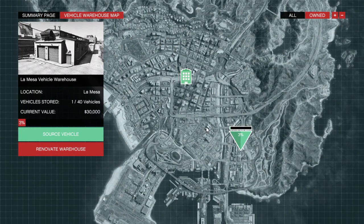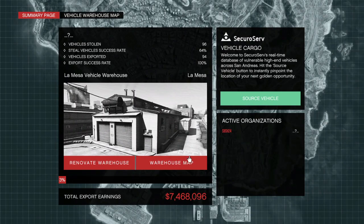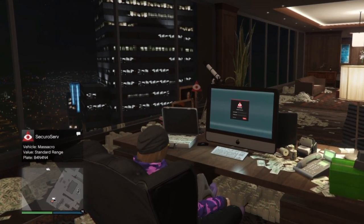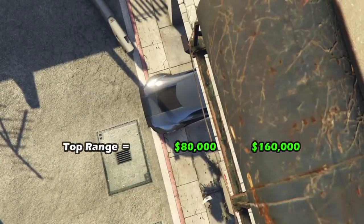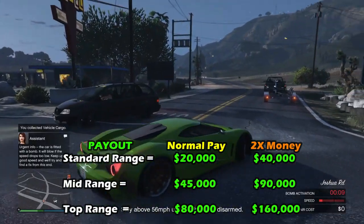The La Mesa vehicle warehouse is ideal for beginners — it is the cheapest and closest to the highway. Once players decide to export a vehicle, they should click on the secure vehicle option available on the PC in the CEO office, and their assistant will find a vehicle to steal, which should be simple to get. The only hard part is trying to minimize damage to the car, as damage reduces the profit.